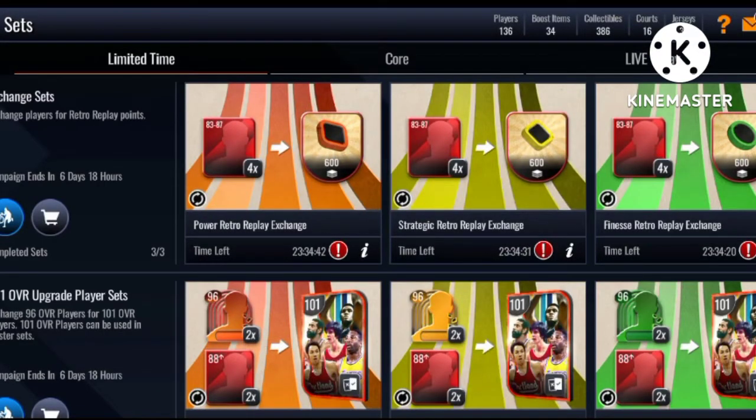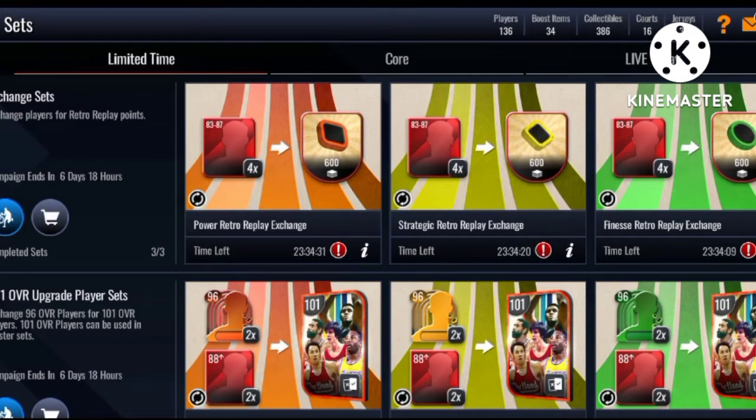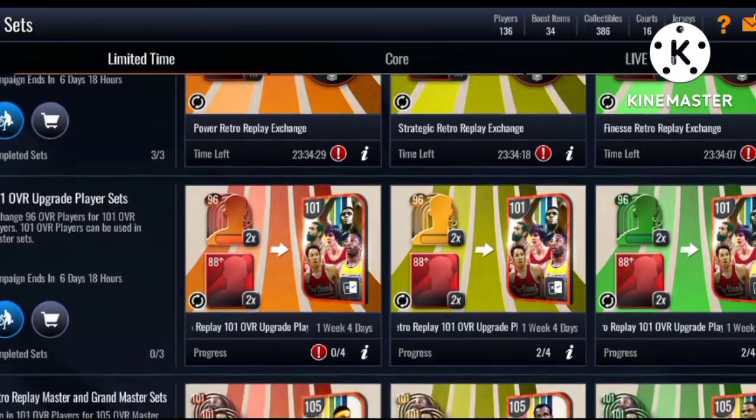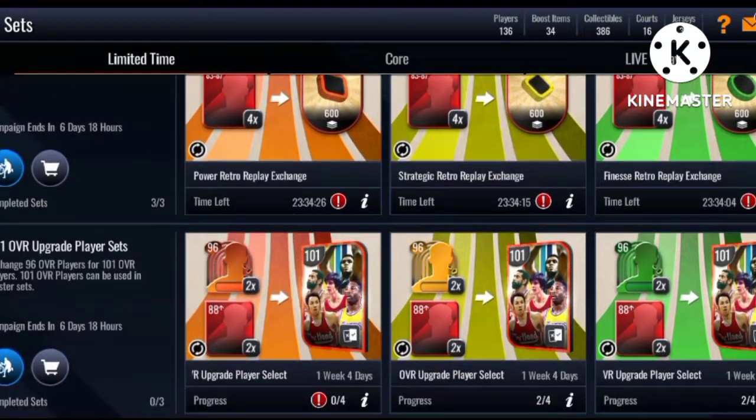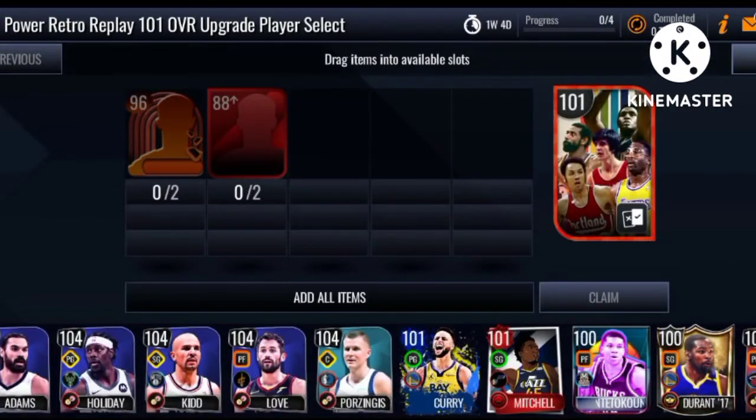We've got cooldown sets that give you 600 points toward the play style masters you're going for. They have a 24-hour cooldown, so make sure you do those every single day. You just need to put in 4, 83, and 287 to get those points.